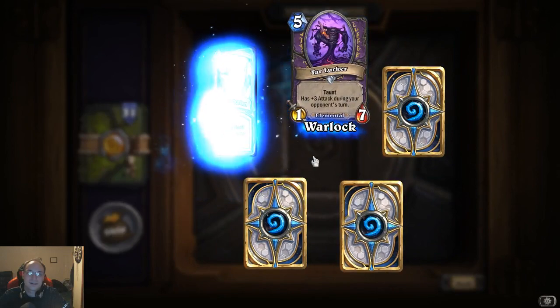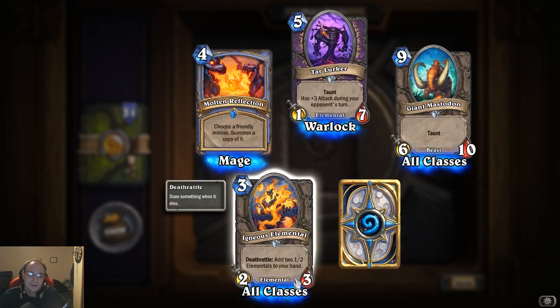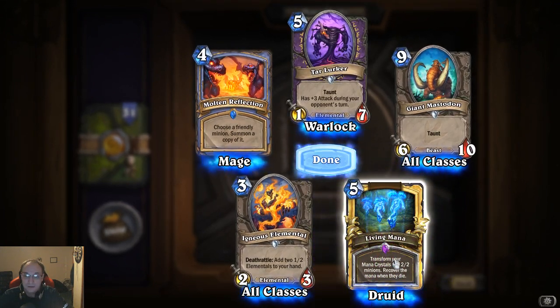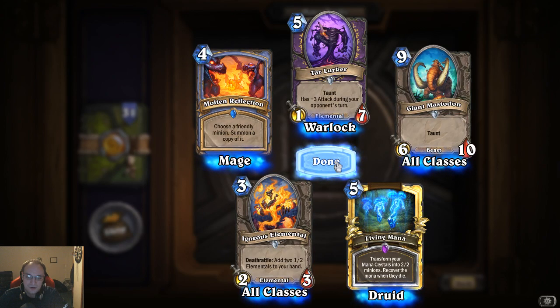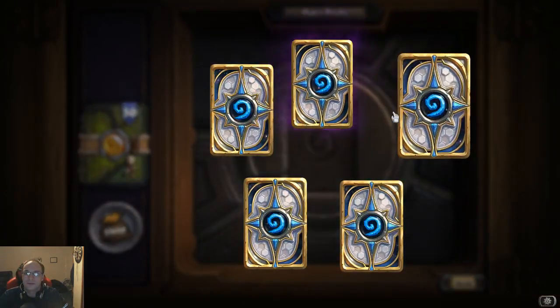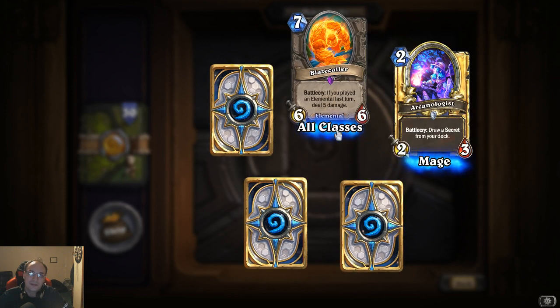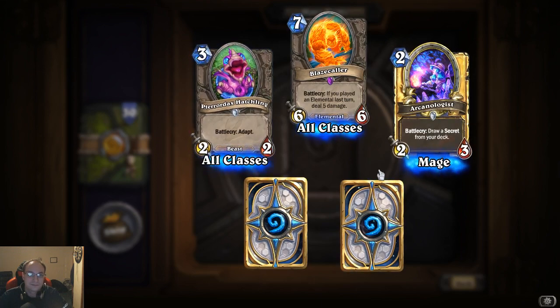More legendaries! Igneous Elemental: deathrattle, add two one-two elementals to your hand. Living Mana — and it's gold! Transform your mana crystals into two-two minions, recover the mana when they die. So is that another form of ramp — if you had a whole bunch of mana, you use that to constantly get your mana back to keep playing? Blazecaller: battle cry, if you played an elemental last turn, deal five damage — pretty good, and it's a six-six.